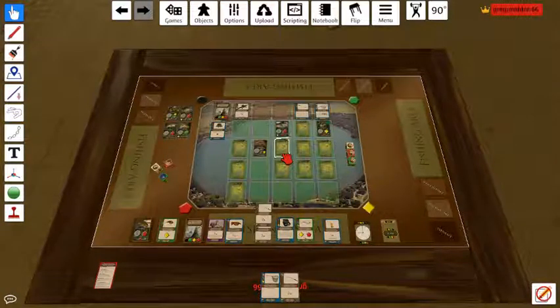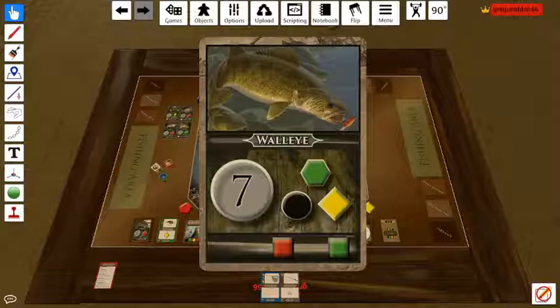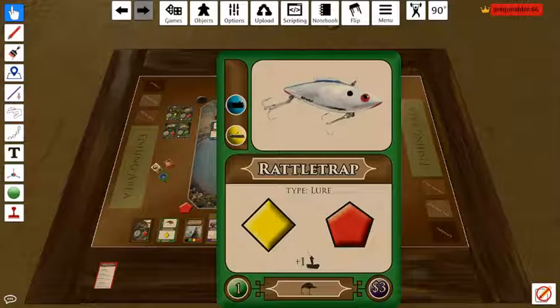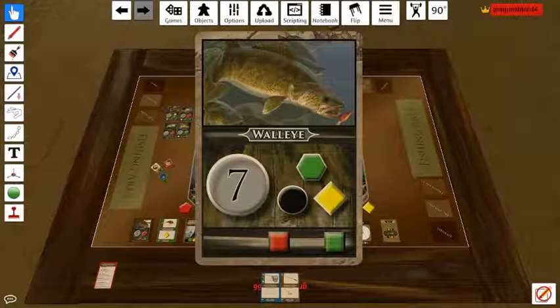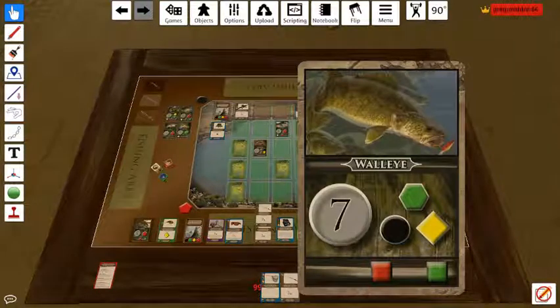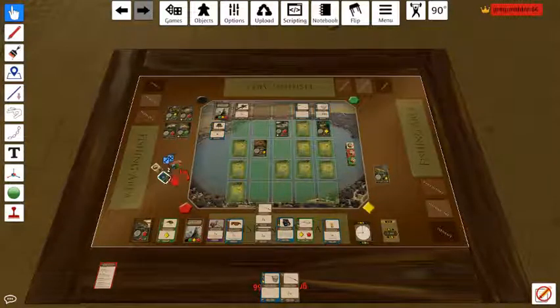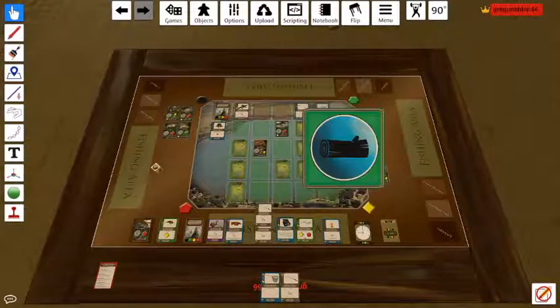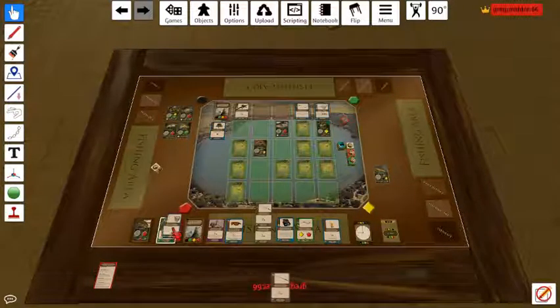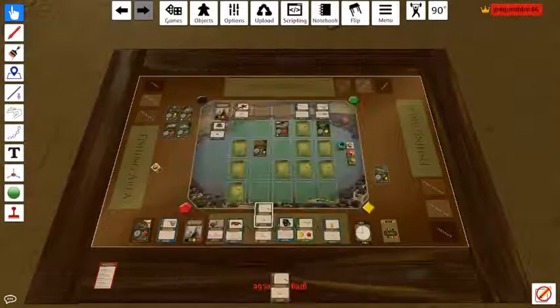Alright, I'm going to cast back in this spot, which I knew it was there from last turn, and I've got a yellow and a red. The yellow matches that, so we'll bring it over here and we'll roll the red and green. Let's see what happens here. So we've got an obstacle and a pole in my hand.